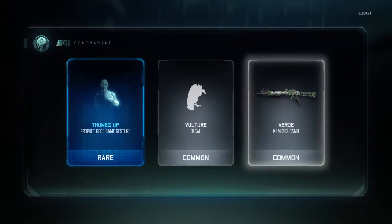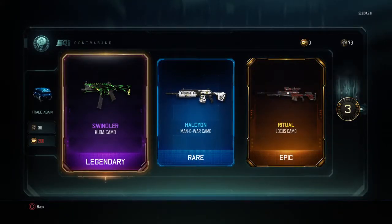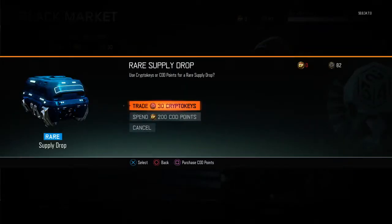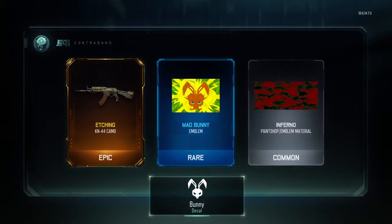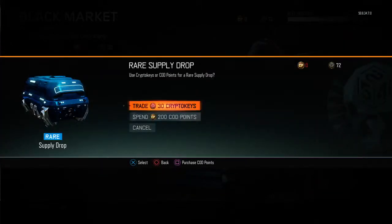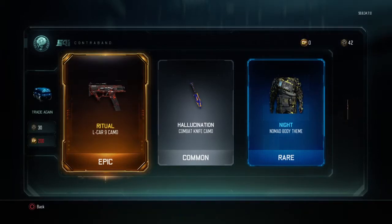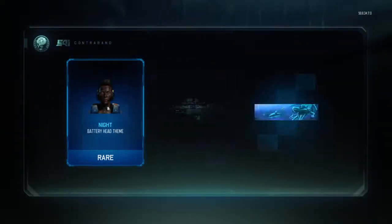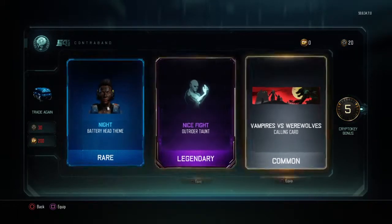Rare, common, common — oh poop. We got the swindler for the cuda and the ritual for the locust — nice, nice, nice. The ritual and then the night nomad body theme, not too bad. The night for the battery head — nice fight or taunt. We didn't get much on that one.